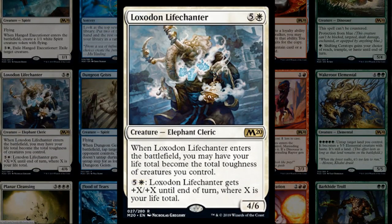Loxodon Lifechanter costs six mana for a 6/6: you can have your life total become equal to the total toughness of creatures you control, which can gain a ton of life against burn decks with high-toughness creatures — great for a defender deck. For six mana it also gets plus X plus X where X is your life total, so it can beat down hard.